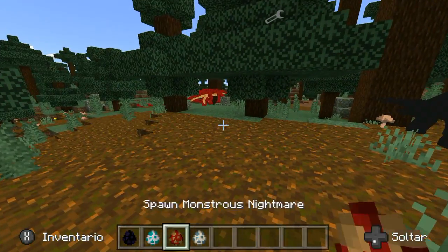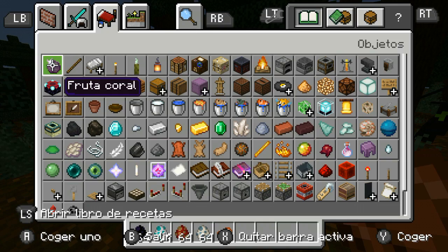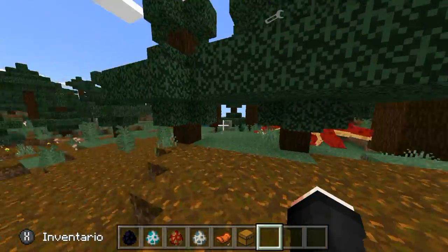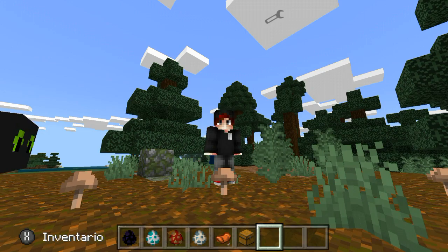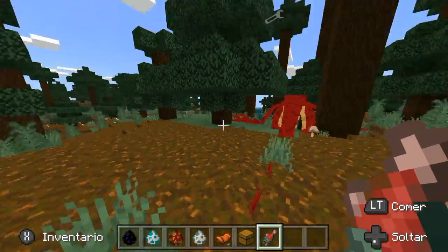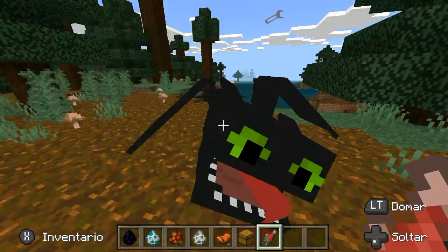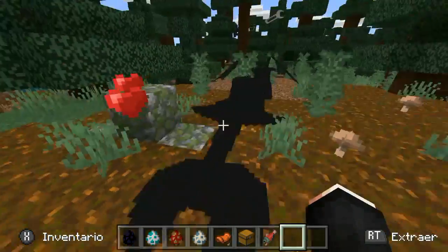Lo que voy a hacer ahora es domarlos a los cuatro juntos. Voy a buscar la montura y también voy a coger un cofre. El cofre es para añadirles un inventario para que puedan llevar cosas mientras vuelas, porque este mod está muy completo. Para domarlo, buscan salmón crudo. Con el salmón se lo das al dragón. Miren, va a hacer la animación del gesto de la lengua sacándola, porque es lo que le gusta a los dragones. Se lo voy dando hasta que aparecen los corazones.